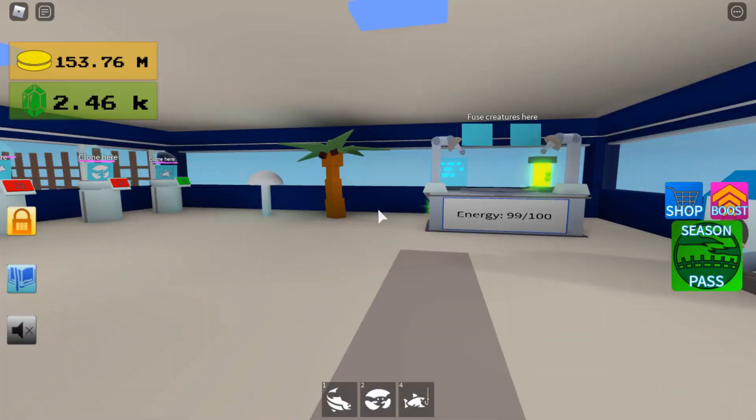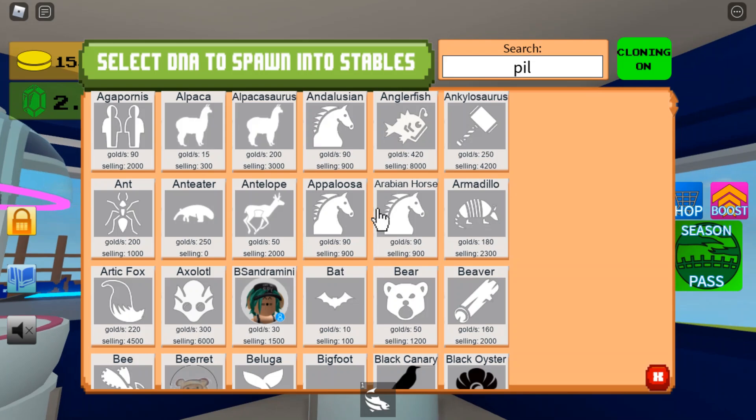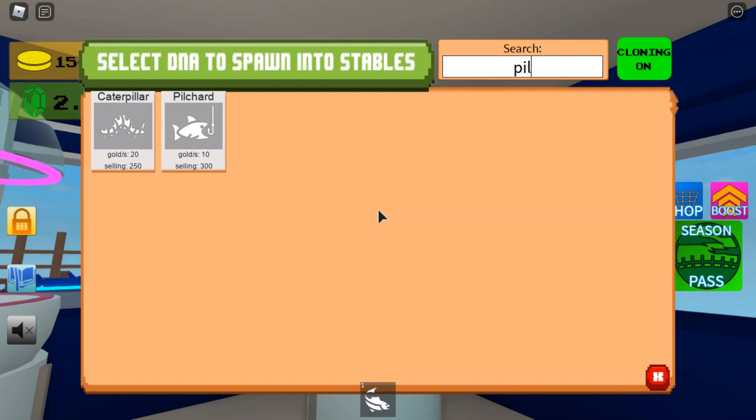So the last fish: if you combine the crab with the pilchard — how do you say it? Pilchard — I believe that's how you pronounce it — and you'll get the Siamese Fighting Fish.